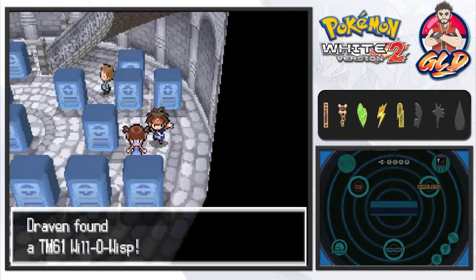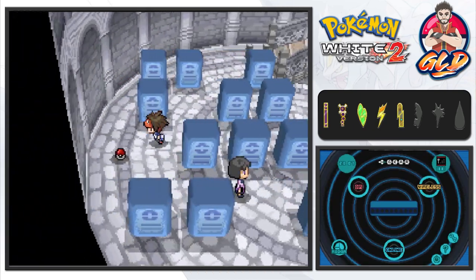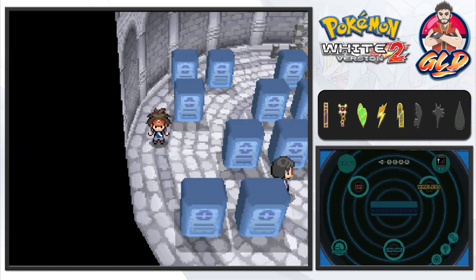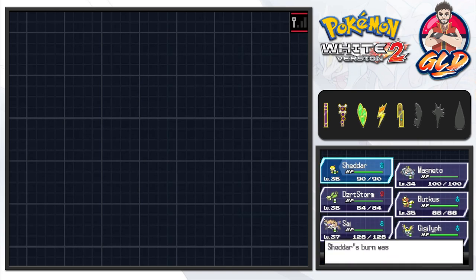We found ourselves TM61 Will-O-Wisp, a move very famous for burning opponents. And we grab a Hyper Potion — that's always nice — and let's go ahead and heal up our Pokémon.